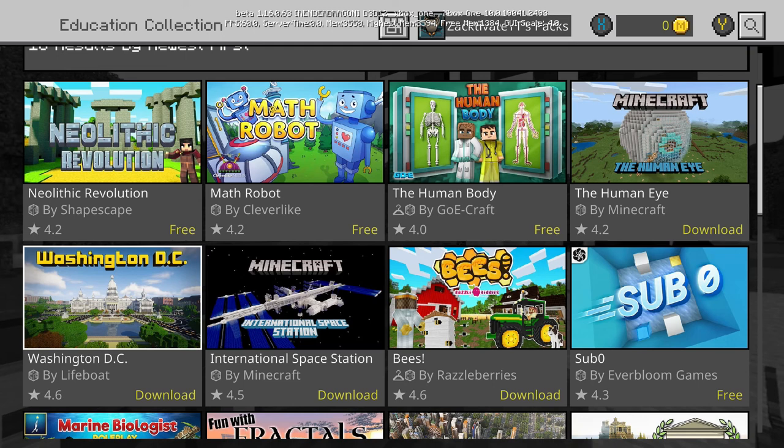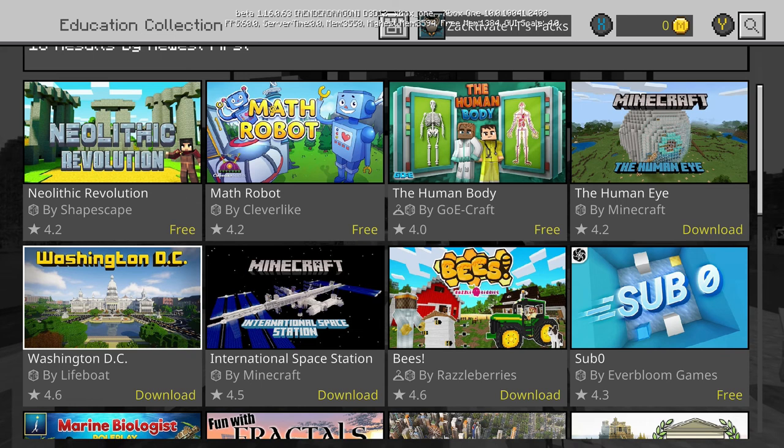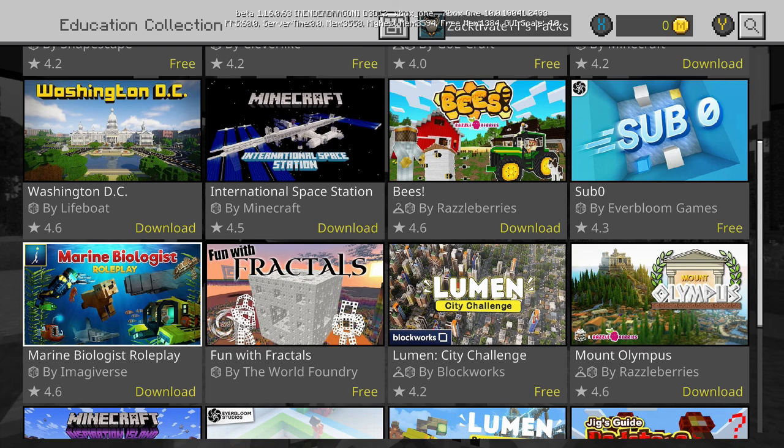There's also the Education Collection, which has a bunch of free maps. These are definitely some of the most worthwhile maps on the marketplace. For example, the Washington DC map by Lifeboat — I've done a showcase on it — is a very well put together map. I'd say it has ten times the amount of things to do compared to Modern House, and it's free while Modern House costs $20. The whole pricing system definitely needs to be fixed.